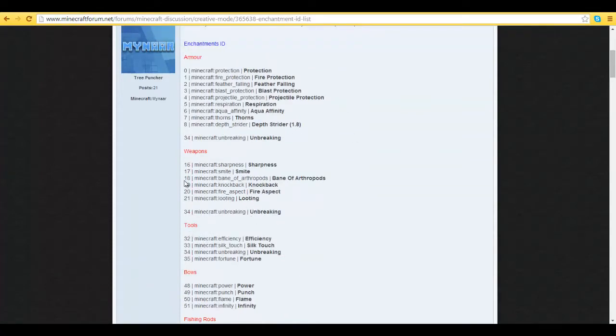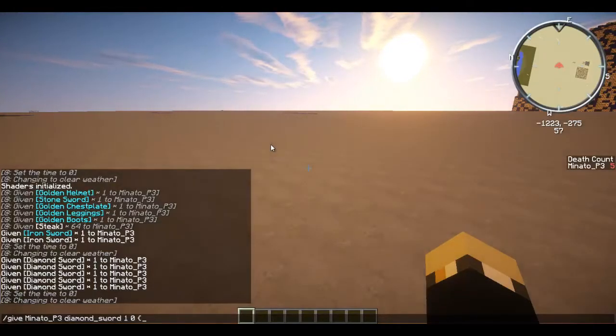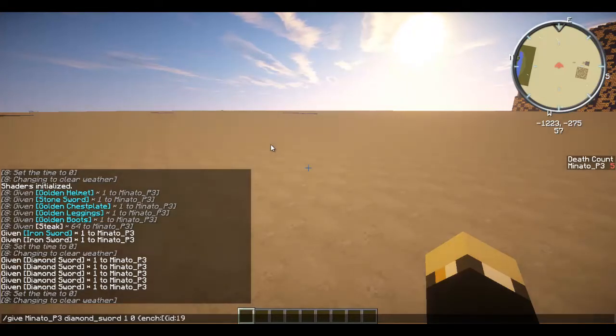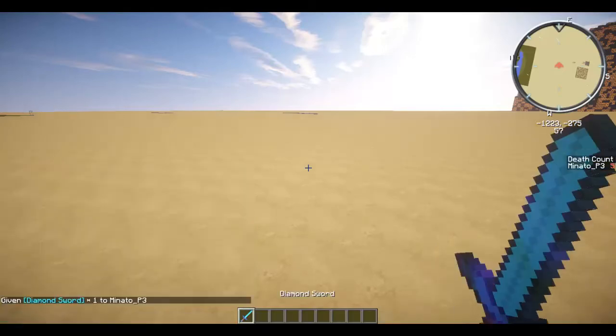I want knockback and sharpness, so that's IDs 19 and 16. Let's go for knockback first. So I do enchant, square bracket, curly bracket, then ID, colon, and then the number of the enchant you want — which is 19 for knockback. Then put in a comma and then put in level, colon, and let's say 100. I want knockback 100. Now just put in curly bracket, bracket, and another curly bracket. That will give you a diamond sword with knockback enchant at level 100.